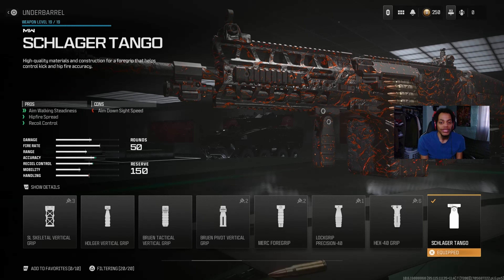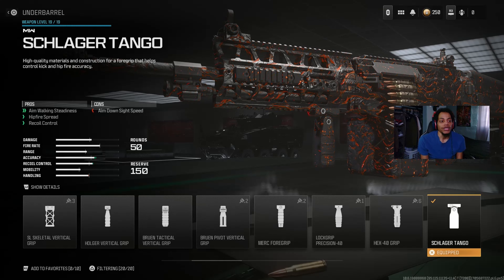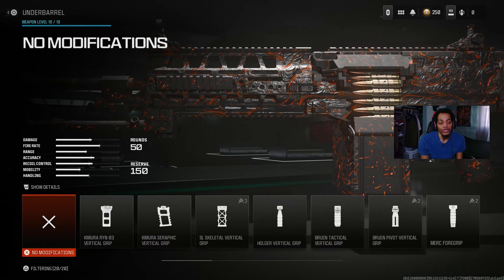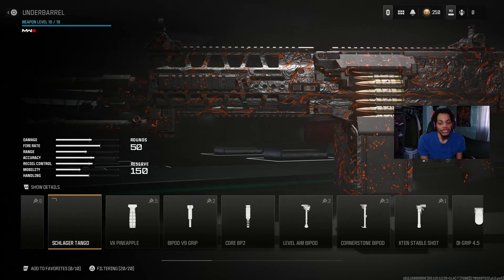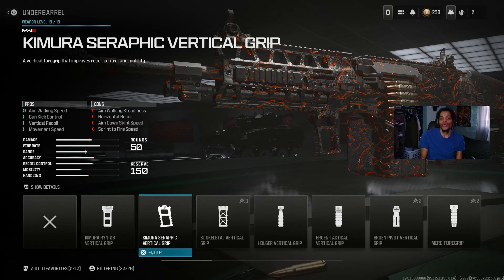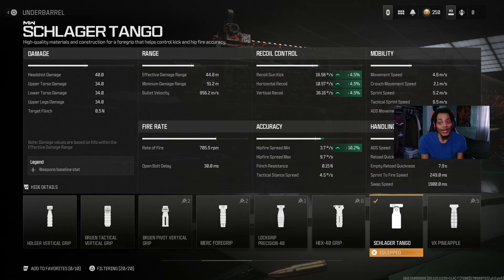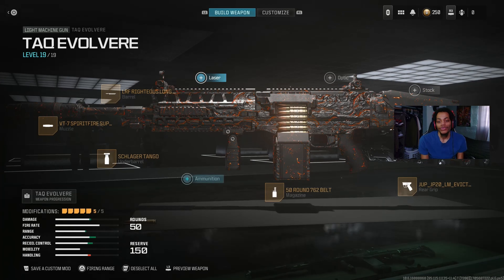For the underbarrel, we got the Slugger-Tac underbarrel — really helps with hipfire, sprint-to-fire, and recoil control. You can't use assault rifle underbarrels on this LMG, so this is actually a good option. Looking at the details: recoil control at 4.5%, hipfire accuracy at negative 10.2%. It does hurt ADS speed, but it still helps with recoil control and accuracy overall.